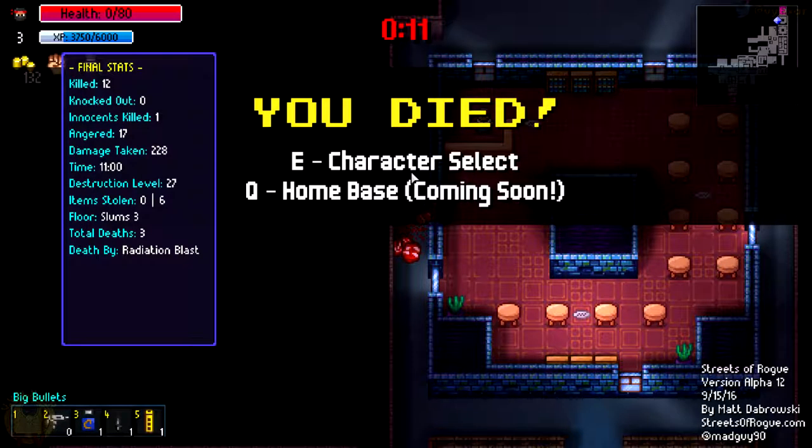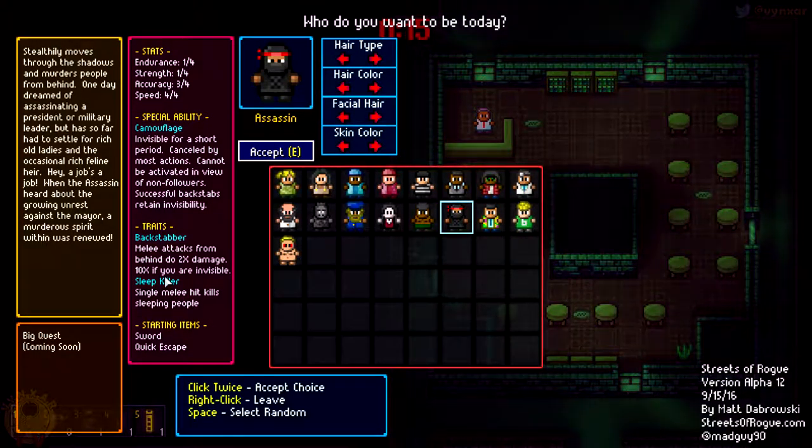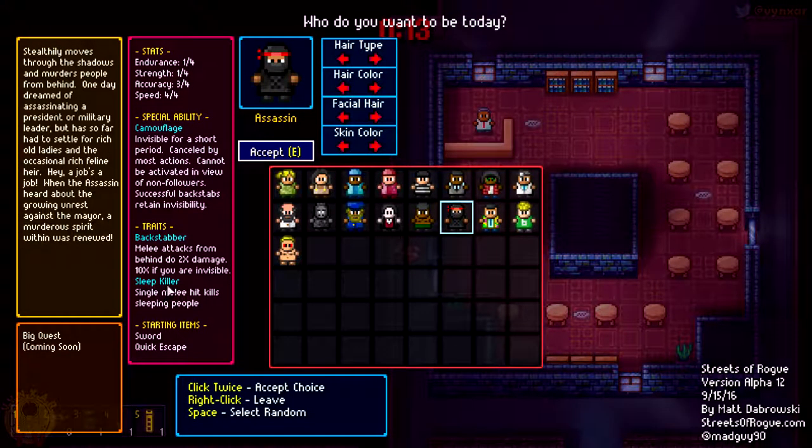We're going to do it again because it would be a shame to die so soon. So let's do we want to use ninja again? It was interesting. Sleep killer - I didn't know that. We're just going to try one more time because it would be a shame not to explore all the ability of this guy. He's got quick escape - I did not use it. It was probably a waste.